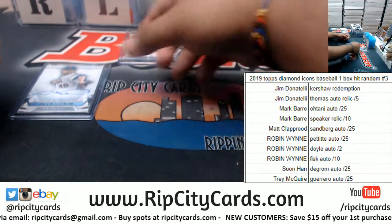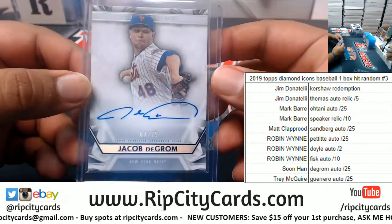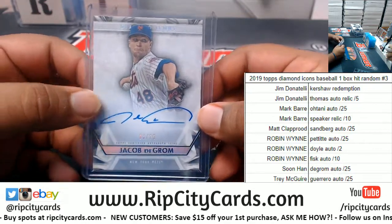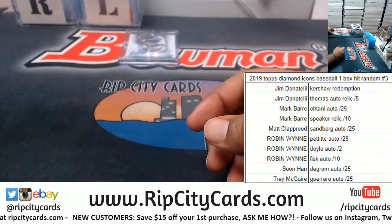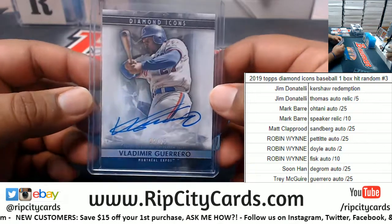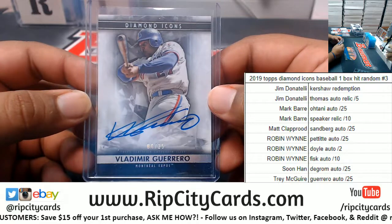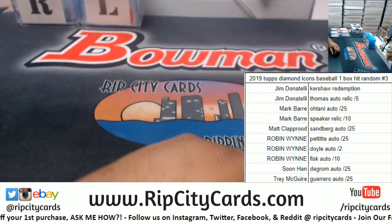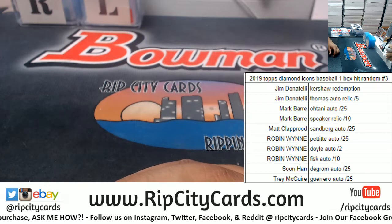Going to my boy Han: the DeGrom auto to 25 — I know you wanted that Otani, my man, sorry. And last but not least, Trey is gonna get the Guerrero auto to 25. And that's gonna do it for the break — thank you everybody, we'll get it out.